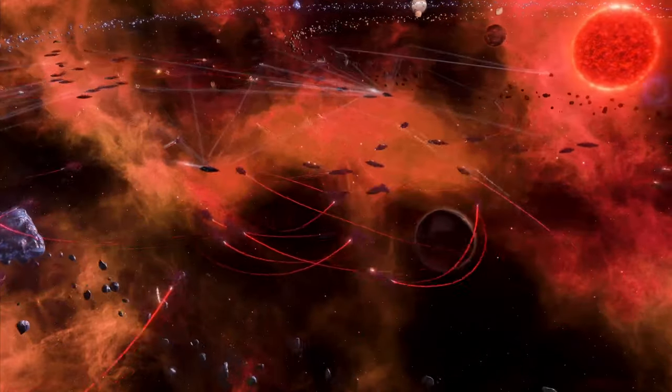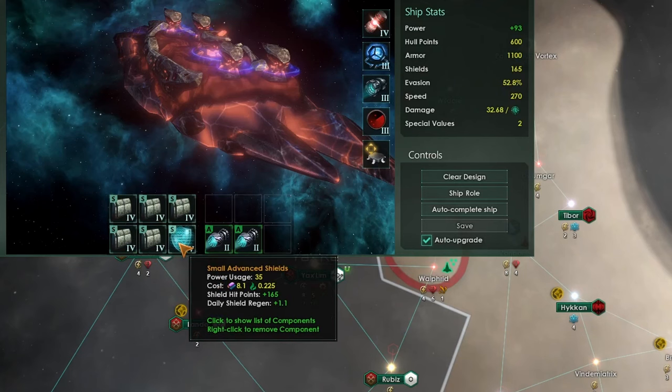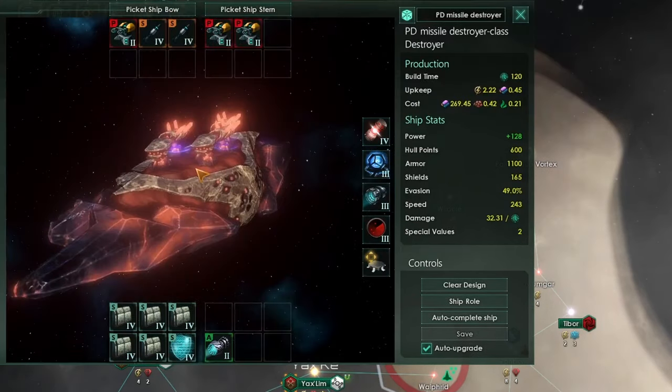Having a large speed advantage over opponent ships will be critical to the survival of this missile destroyer. You might also notice I'm running five armor modules and only a single shield module — I'll get back to the reason for that a little bit later.